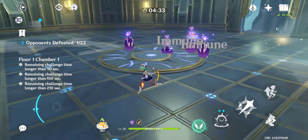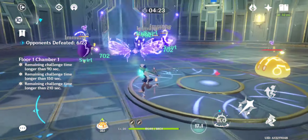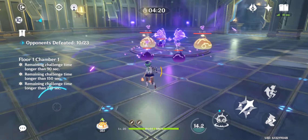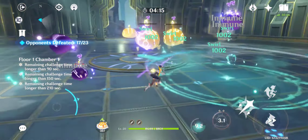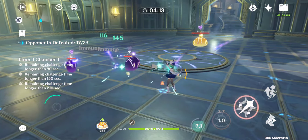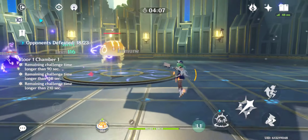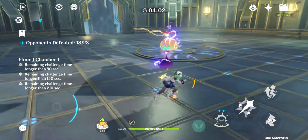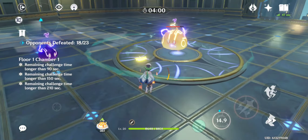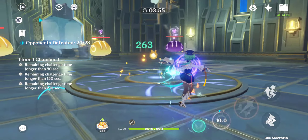Second tip: use your elemental skill first and then use your elemental burst. What this does is it regenerates your energy much faster, and right after that you can follow up with another elemental skill. As you can see, my elemental burst is almost totally ready to use right now.